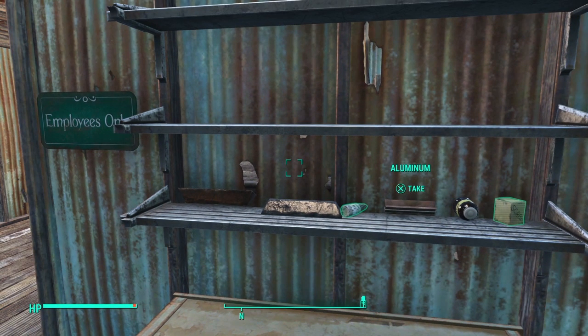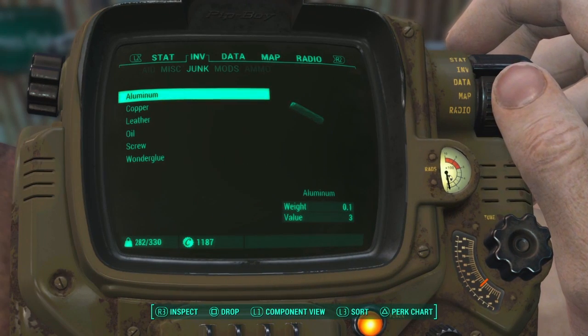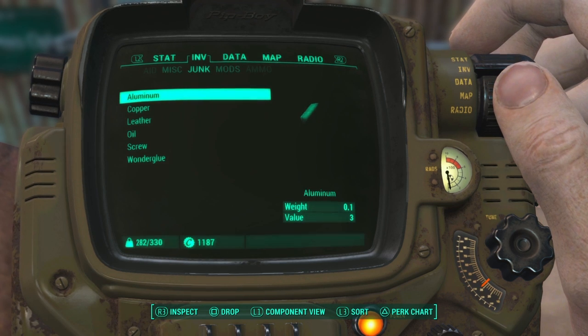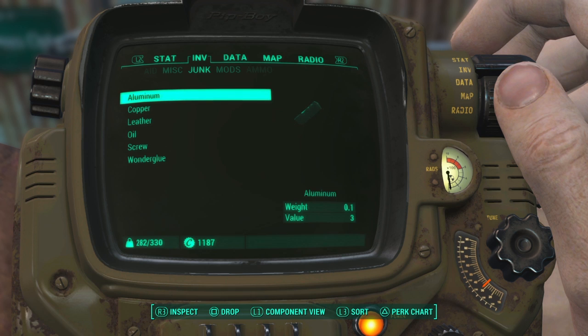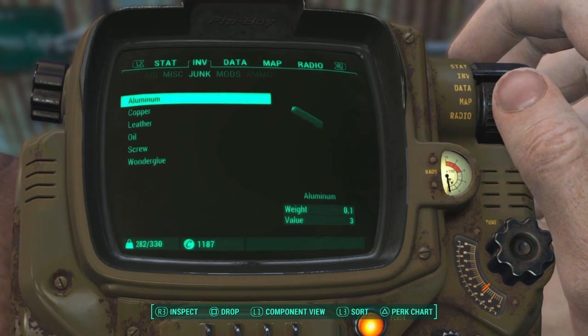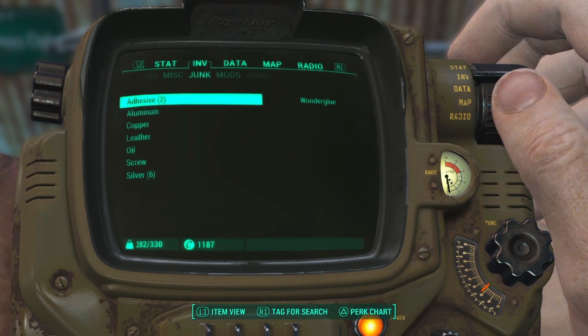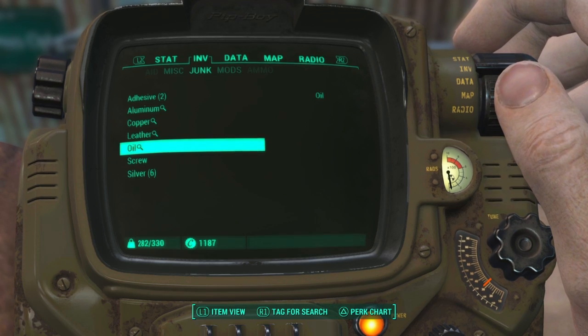Today we're going to explore how to get a good stash of these items relatively early into the game. But before that, let's talk about tagging. The idea behind tagging items is sort of filtering the stuff you want, so when you go to open a chest and there's a bazillion items in it and your inventory limit is slightly less than a bazillion, you only take the stuff you really need. To start tagging items, go to your junk menu, fill it up with as much crap as you have so you have more items to choose from, hit component view, and then go down the list and tag away. Just remember not to tag everything, because when everyone's a hero, nobody is.